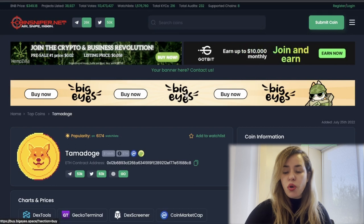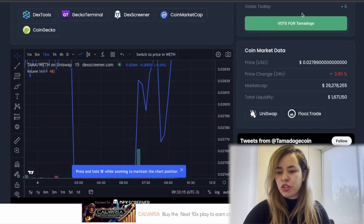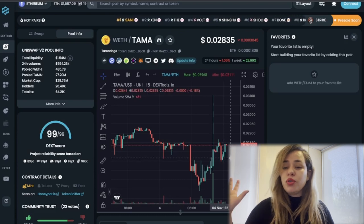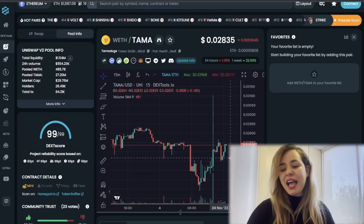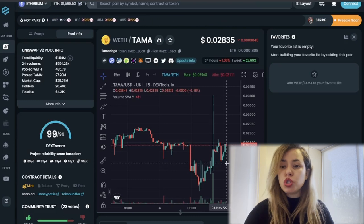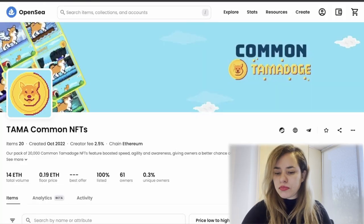It's also listed on CoinSniper and CoinSnapper. Here's the chart — I prefer to show it on DEXTools. This is how the chart is looking today. We all prefer green candles, but it's a project that's been in the market for a while, so what matters is that they've been able to sustain it.